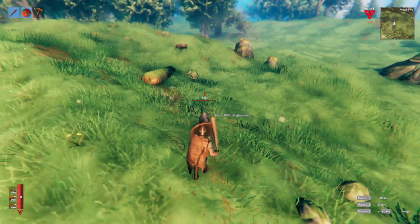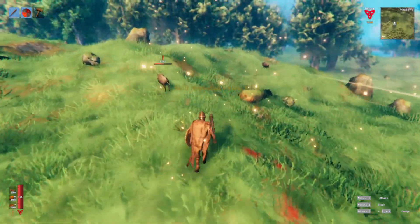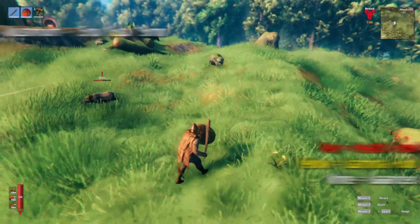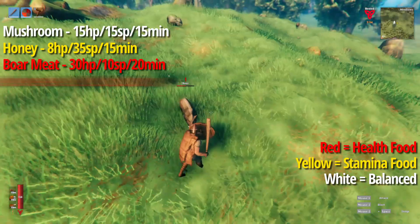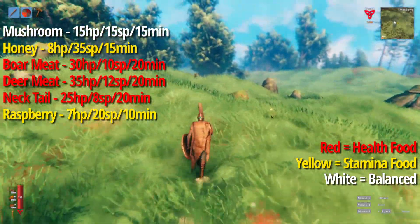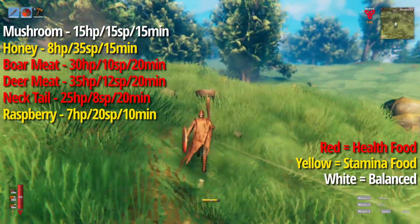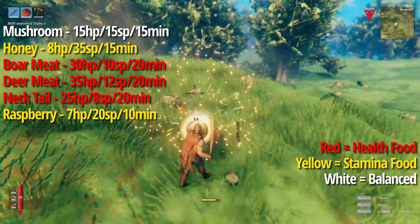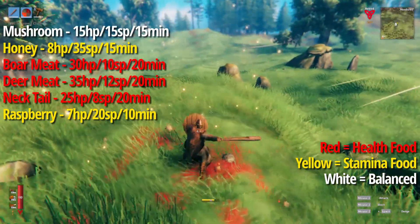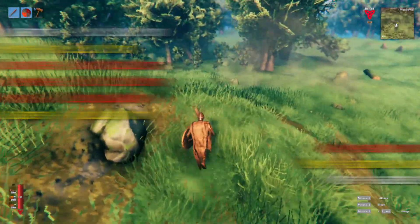With it being the first stage in the game, we're going to jump right into the meadows, or the flint age. The different foods you will find in the meadows are mushrooms, honey, boar meat, deer meat, necktails, and raspberry. Early on in the meadows, the different food combinations don't make that much of a difference, but they will become more varied as we progress through the ages. We'll be looking at the best health setup, the best stamina setup, and what I believe is the best overall setup, giving you the most total points.